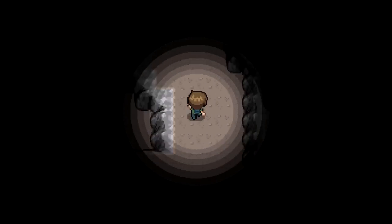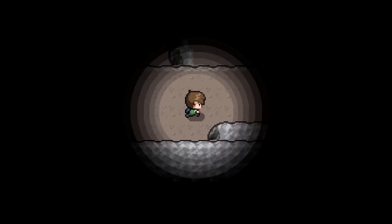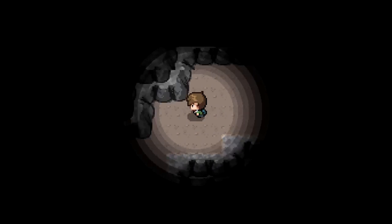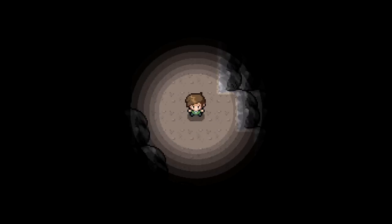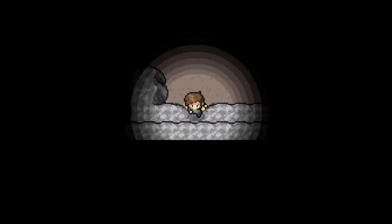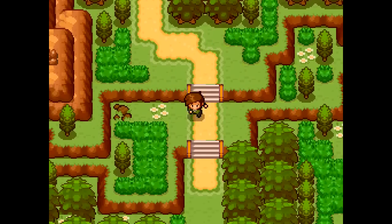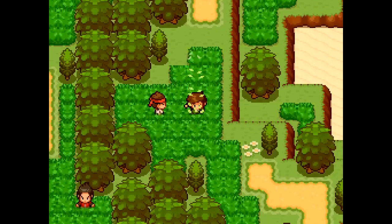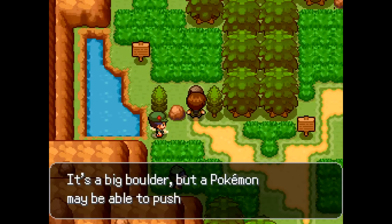We didn't get to see the rubble feature properly because we weren't in a cave earlier. Now we seem to be lost in a cave - I don't know where the exit is. I keep trying to run into the dust patches. I think this is the place where we fought Grozard's evolution, which is a Rock-Dragon type of some kind. The area we're actually looking for is over this way and we needed Strength to get there.